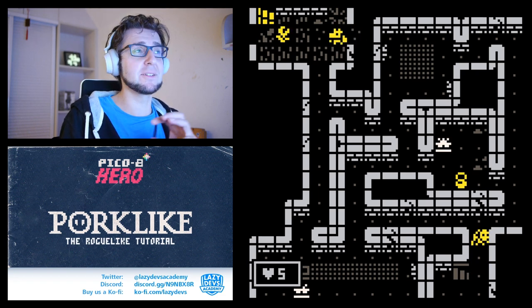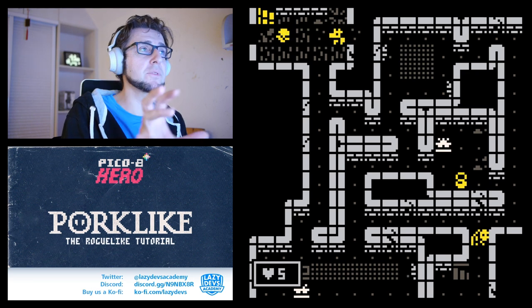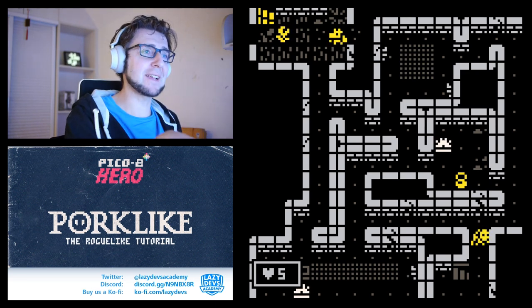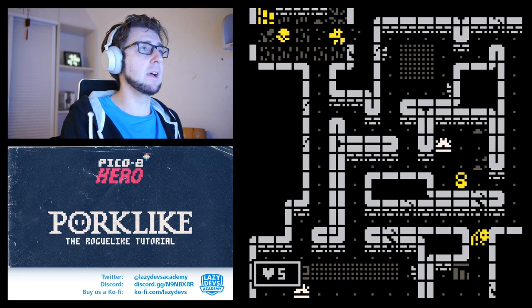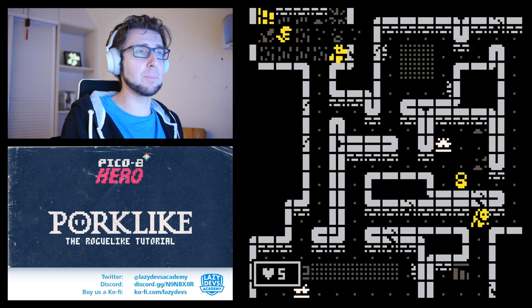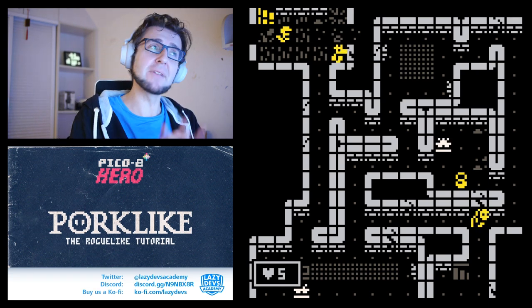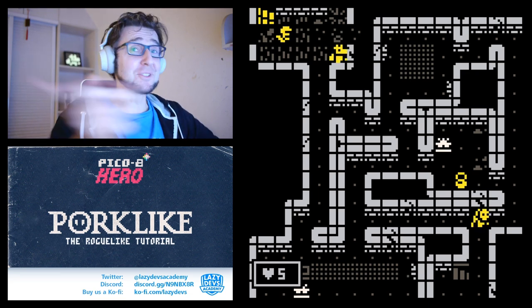Because this thing exploded, it revealed and destroyed one of the cracks in the walls. All of the cracks in the walls are actually destructible if attacked by any kind of means — except bumping into them. Every other means of attacking them will destroy them. That's the first spoiler.